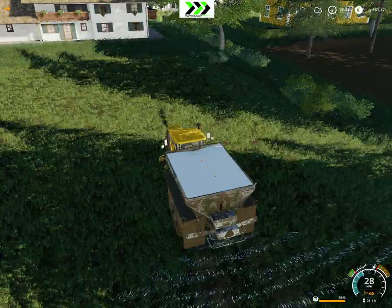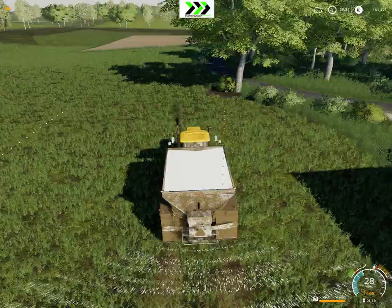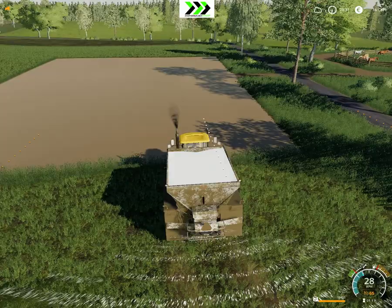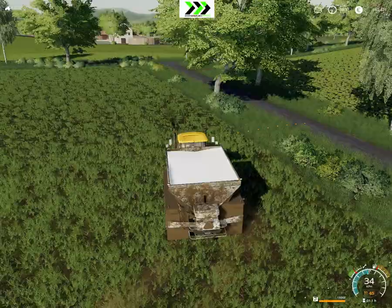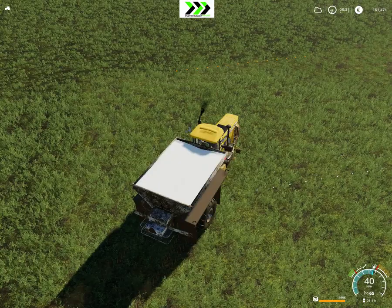One of the things I got was this Terrogate 6203 — I think it's called. So it's a lime spreader and fertilizer spreader. And it's really awesome. What makes it pretty awesome is it self-propels and it runs at almost 30 kmph. So that's really awesome.